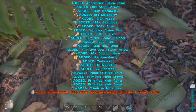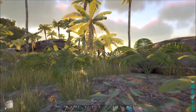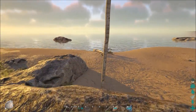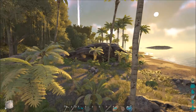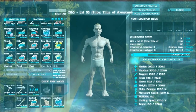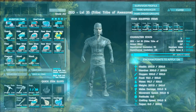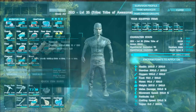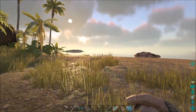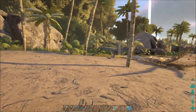Oh there we go. Venusaur is wandering over there. I have no clue what I'm supposed to do to tame Pokemon. Like I said, I read this stuff and I know in general what you're supposed to do, but for some reason it's not working. Looks like all my stuff is back — put all my clothes back on. Drop some of this meat. It looks like if you pick that up you can't run as well.